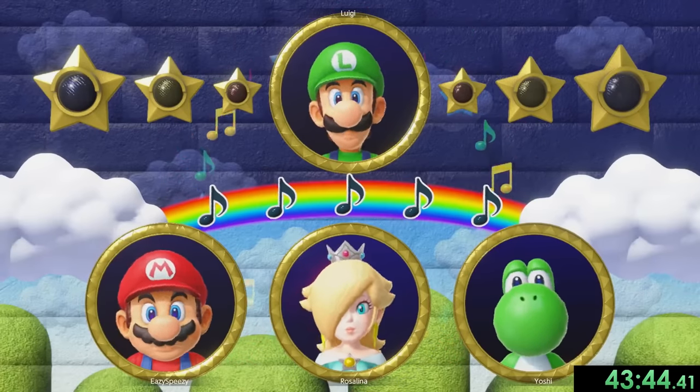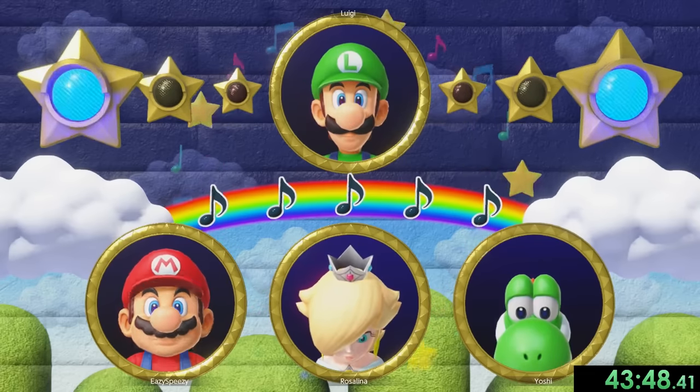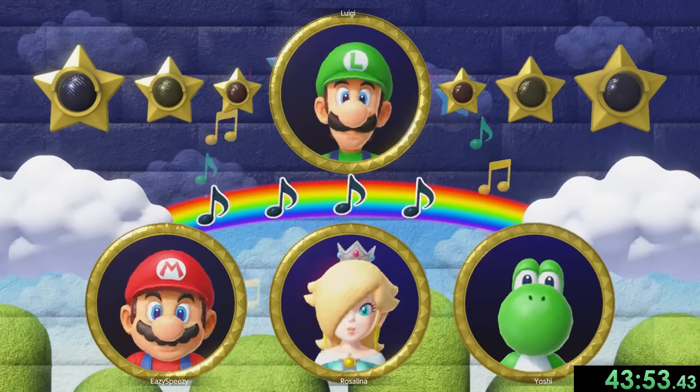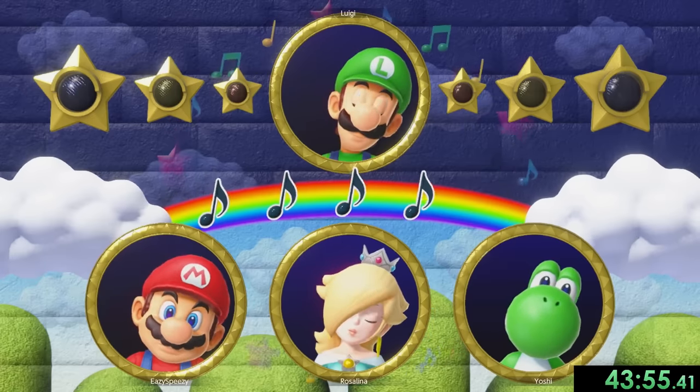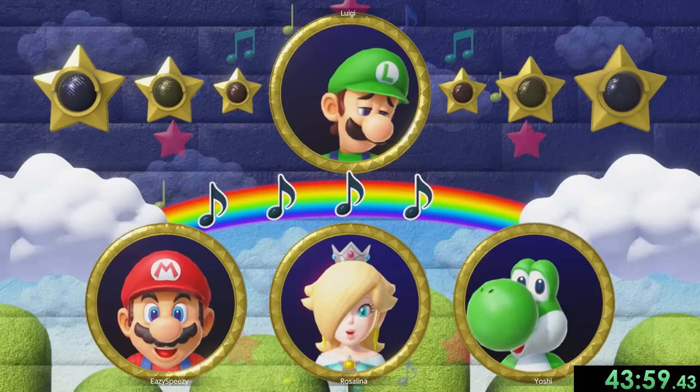Now we're on Look Away where we're actually going to be part of the team of three. It's pretty simple — we just want to look in a different direction than Luigi looks. Now that I'm thinking about it, it might have been faster to be the one person than the three people. I'm used to playing this one on master mode, but whatever, we're just going to take it.